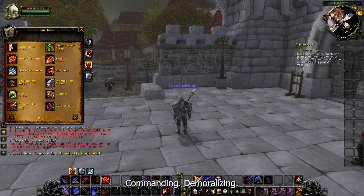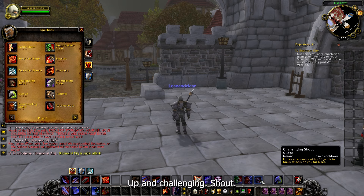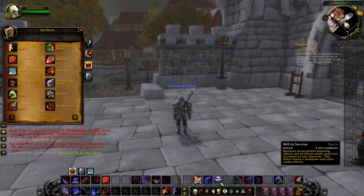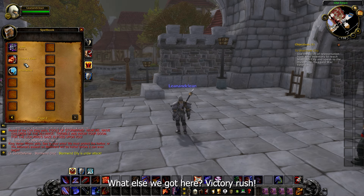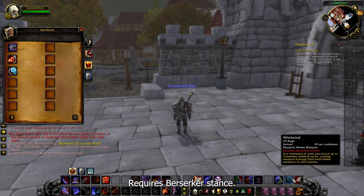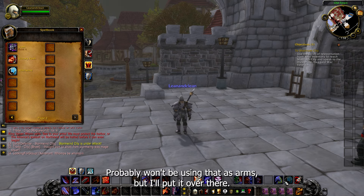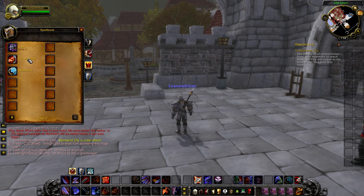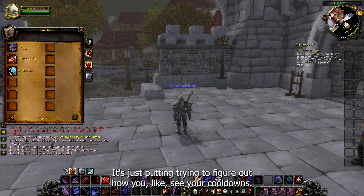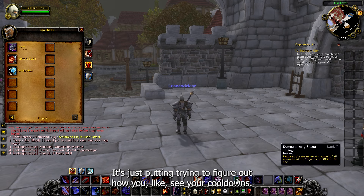We've got Commanding Shout — I'll pull my shouts together: Commanding, Demoralizing, and Challenging Shout. Execute, and I think I've got all of that. So I've grouped all the shouts together. Defensive cooldowns, offensive cooldowns — Victory Rush I'll put next to Execute. Whirlwind requires Berserker Stance so I probably won't be using that as Arms, but I'll put it over there. Slam too — it's going to take a while but you can get the gist of it.